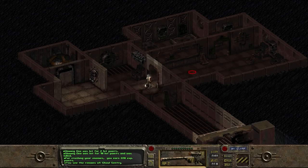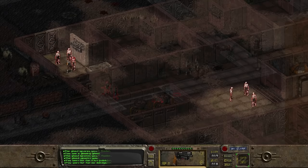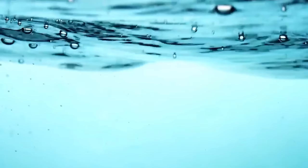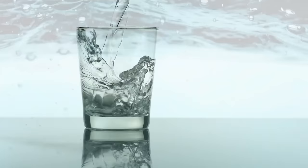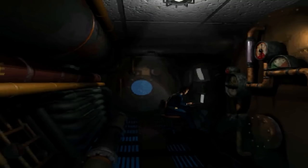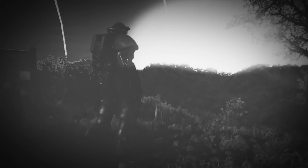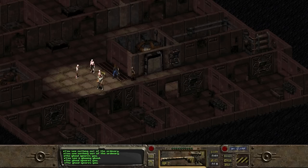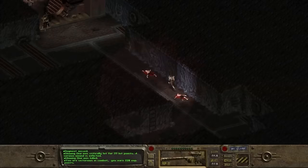Vault 12 was constructed under the sprawling metropolis of Bakersfield, advertised with every amenity and the newest water purification system capable of delivering over 15,000 gallons daily. On October 23rd, 2077, when the bombs fell, citizens flooded into Vault 12. However, the vault door did not shut — this was planned by Vault-Tec. The experiment was to see how dwellers coped under the effects of radiation.